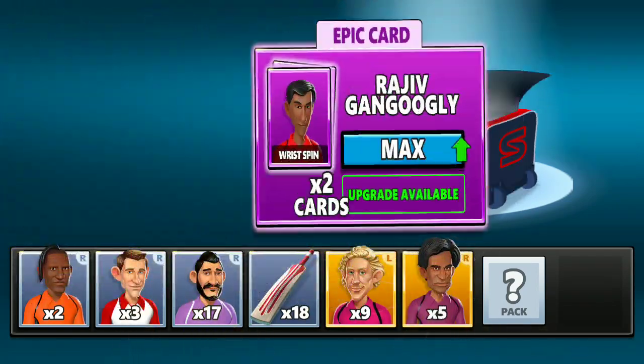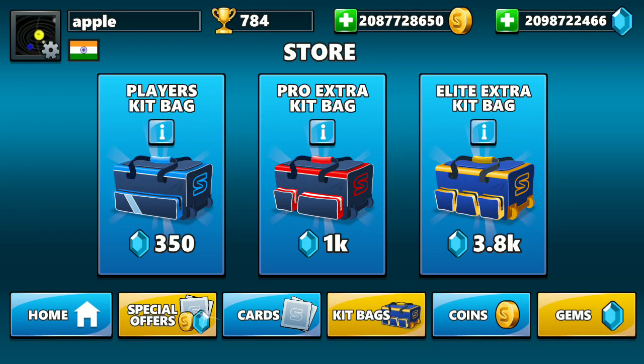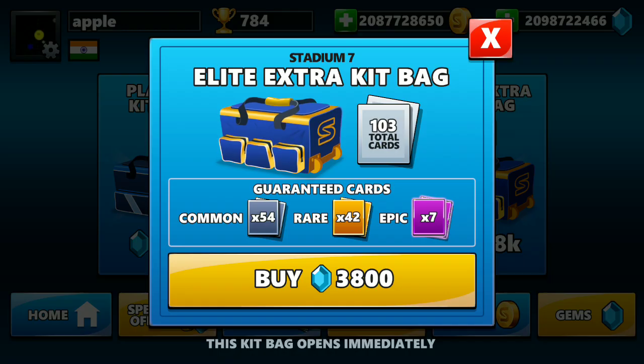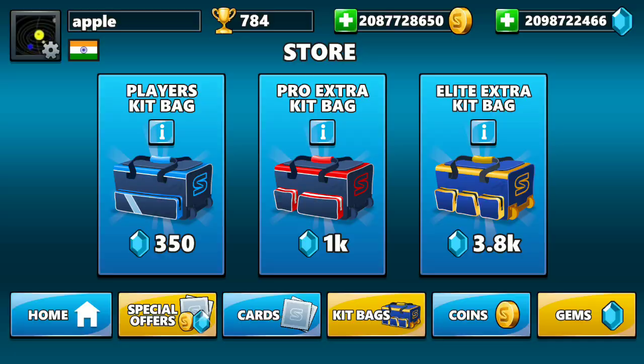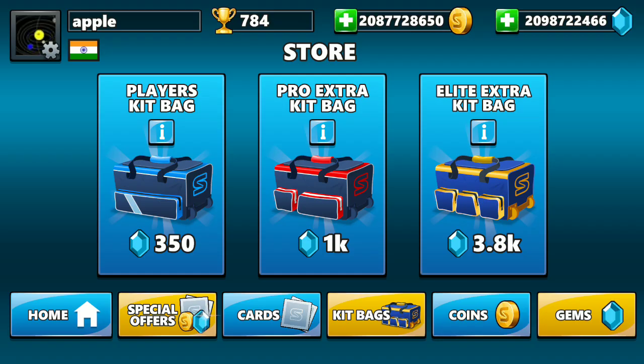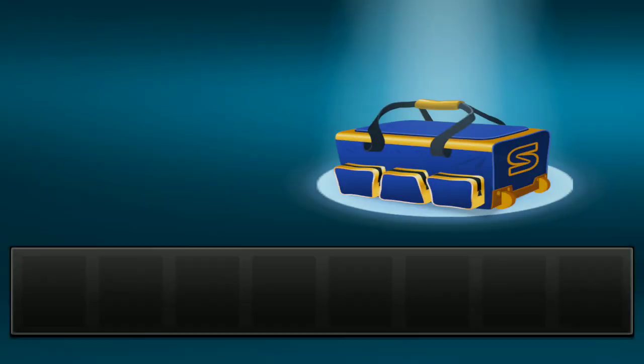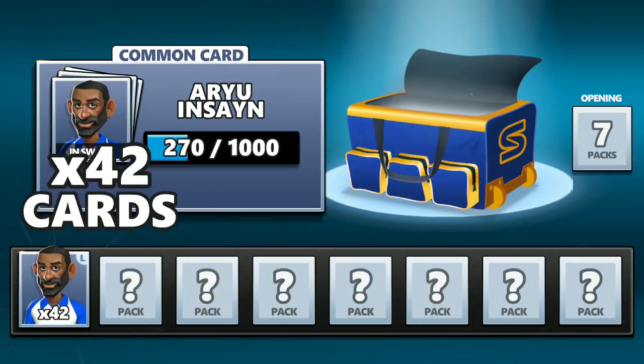This is a 1000 gems bag being opened. This is an elite extra kit bag — the difference between the three bags is: one gives 29 cards, this gives 54, and the other gives nearly 100. You also get 7 epic cards. Now we will see the elite super kit bag.